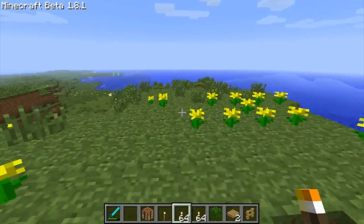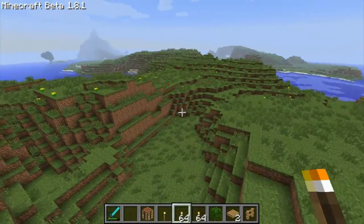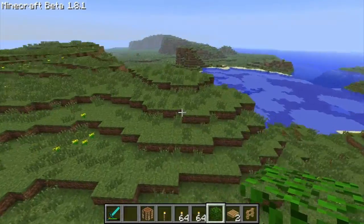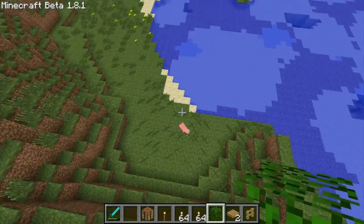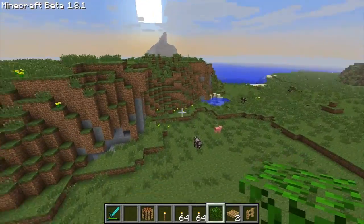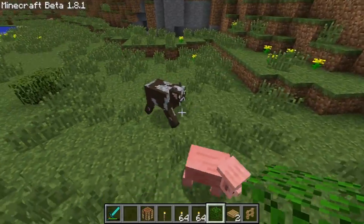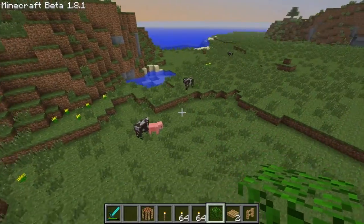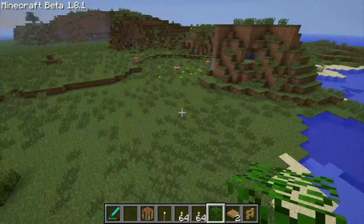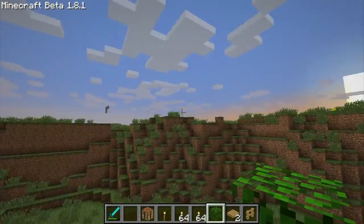And the last thing is animals no longer despawn — they are always there. See, there's that pig, there are those pigs, all these guys have just moved. If I were to pen this little cow in here and come back three years later without updating anything, he should still be there. So you can now have a natural farm, which is awesome.